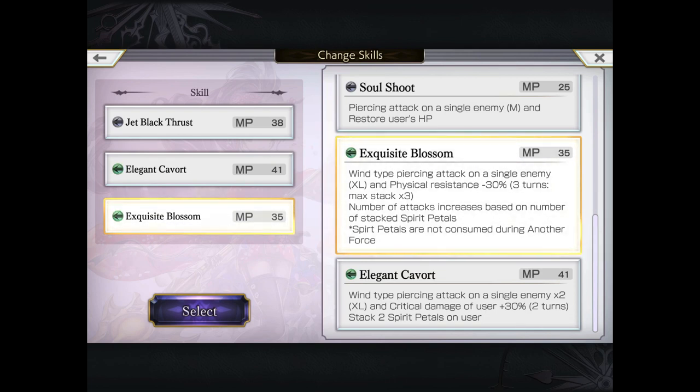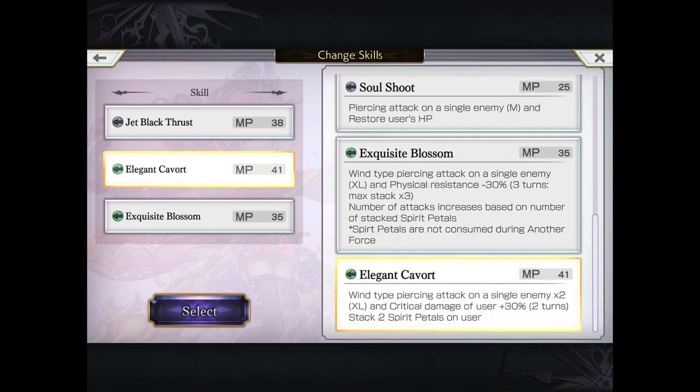Now in terms of her two upgraded AS moves, the first one is the Exclusive Blossom, and this is one you're now going to be able to spam during the AF. Instead of just doing a single target DPS XL that consumes all Spirit Petals, during the AF those stacks of Spirit Petals are not consumed. So you can spam it over and over, and each Spirit Petal accounts for one attack. She can get a total of three, which means she can do four attacks back to back — quad hits over and over again — and physical resistance down 30% stackable for three turns, so 60% decreased physical resistance. Really helpful for your win team.